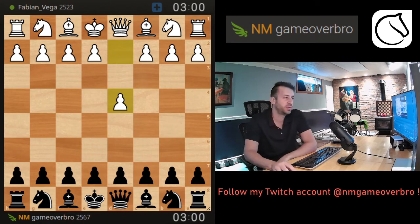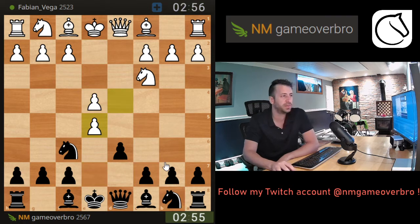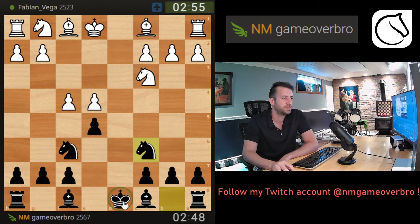Playing against a 25-23 rated opponent, he goes d4. I'm gonna go knight f6 and after this I'm just gonna go d6. We are transposing into a Philidor with the exchange variation. It looks like my king is pretty badly placed but usually this king will find a safe space in the center.